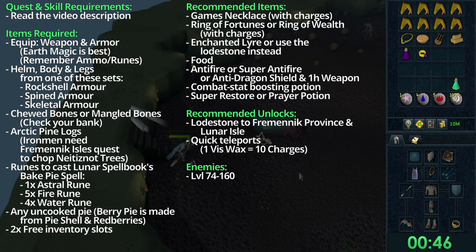Bring enough runes to cast the Bake Pie spell from the lunar spellbook — you need one astral rune, five fire runes, and four water runes. Bring any uncooked pie; a berry pie is made from a pie shell and red berries. Recommended items are a Kyrimish necklace, ring of fortune or ring of wealth, enchanted lyre, or use the Fremennik lodestone instead. Also bring an antifire or super antifire, anti-dragon shield, one-handed weapon, and a super restore or prayer potion.